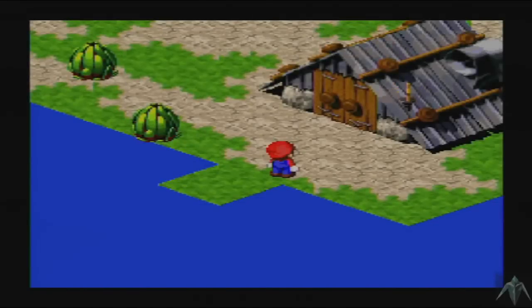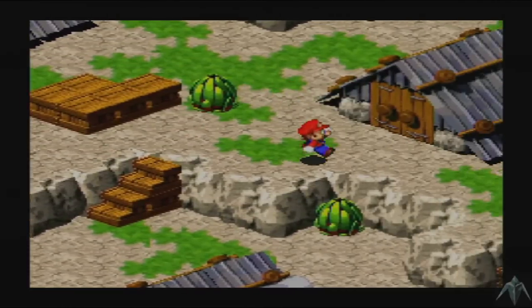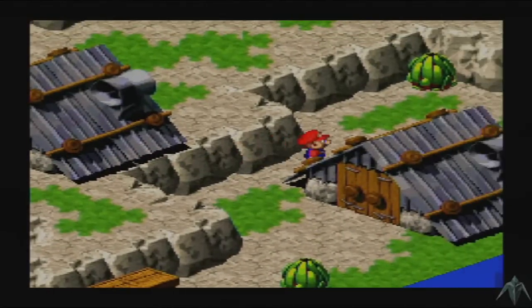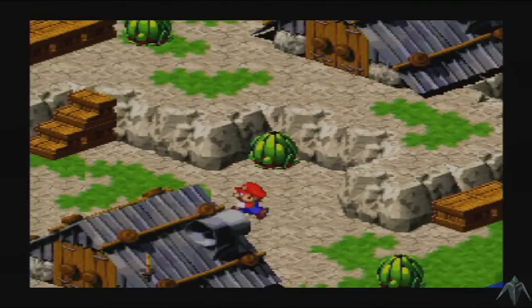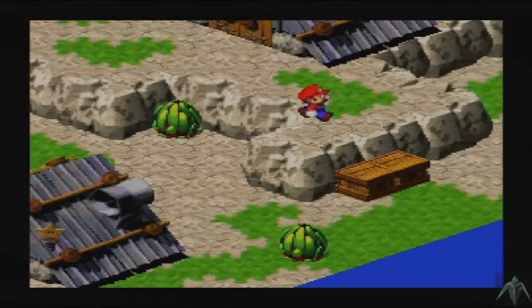Our next stop is Moleville, which we're going to spend just a little bit of time in. There's no hidden items in the town that we need to be made aware of. There's a little bit of story, and then there's some shopping, so let's get the story out of the way first.